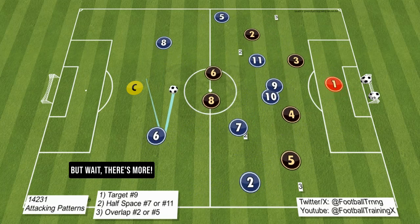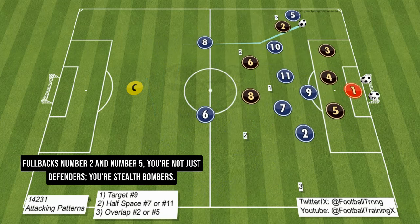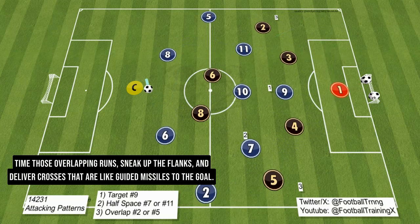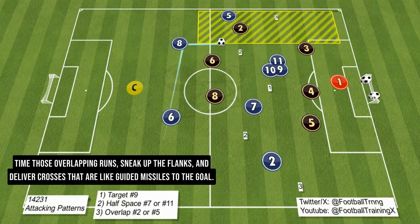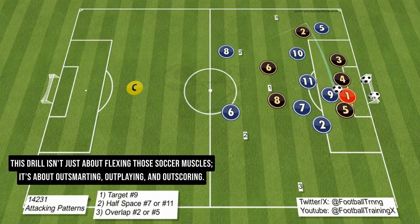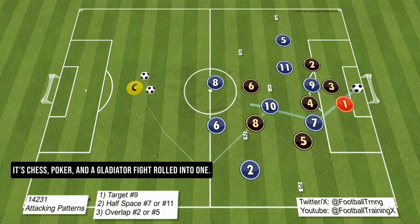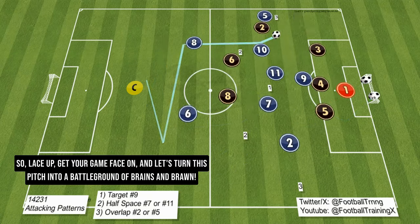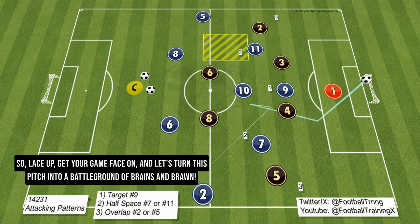But wait, there's more. Fullbacks number 2 and number 5 — you're not just defenders, you're stealth bombers. Time those overlapping runs, sneak up the flanks, and deliver crosses that are like guided missiles to the goal. This drill isn't just about flexing those soccer muscles — it's about outsmarting, outplaying, and outscoring. It's chess, poker, and a gladiator fight rolled into one. So lace up, get your game face on, and let's turn this pitch into a battleground of brains and brawn.